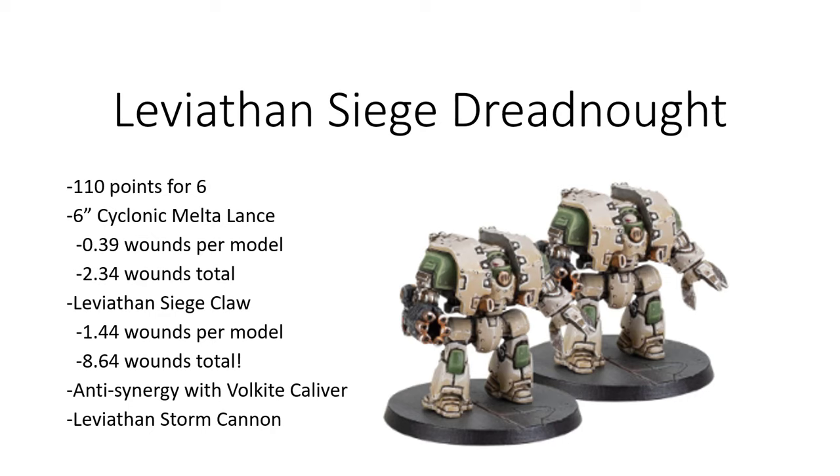With Wrecker, even if you lose or survive an engagement, as long as you are not falling back and are still in base contact with the structure, you can still use the Wrecker trait in the subsequent phase. If you have a Legion trait which prevents you from running away, that's a huge benefit when using Leviathan Siege Dreadnoughts — as long as one or two models survive, you have a good chance of dropping the building on anything that survived on their side.